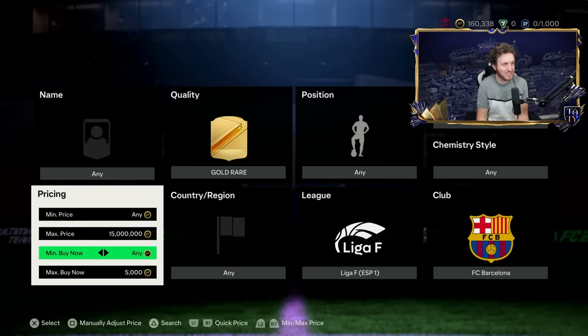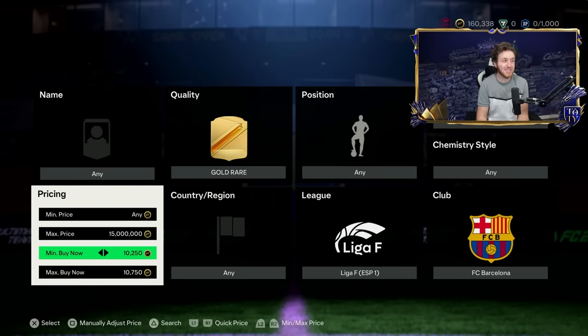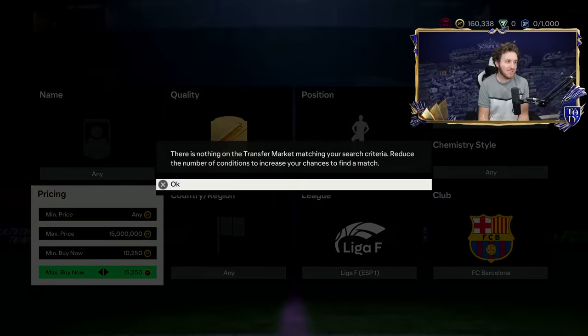Go to Liga F, go to Barcelona, make sure you've got gold rare activated, max price 15 million coins, and set a minimum buy now price. This was really good — it got me about 65,000 coins in about 70 minutes. 10,250 as the minimum buy now — that way it cuts out any 10K player — then simply search.